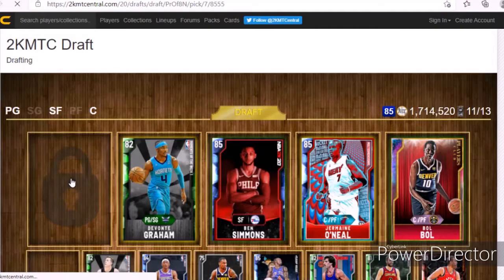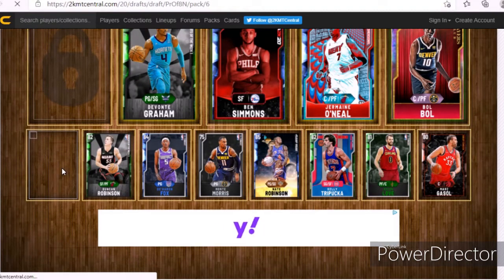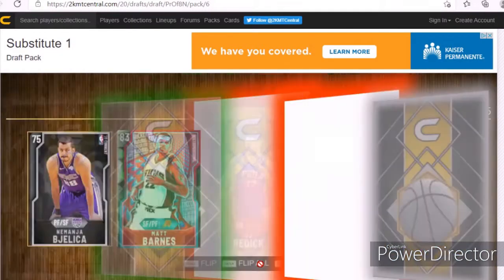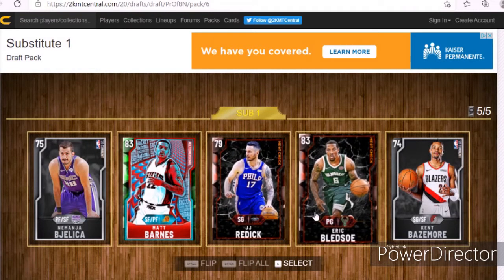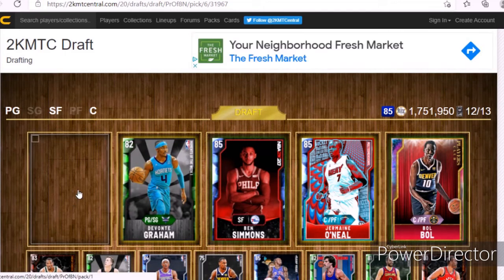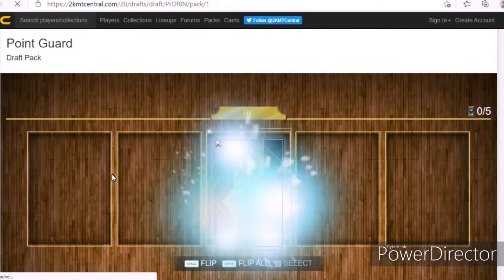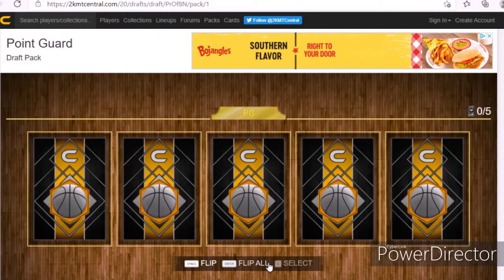I'm gonna pick Duncan Robinson. I can't wait to make on my second channel a John Collins video where I'll be giving John Collins trade rumors. I like Matt Barnes but he's alright. For the captain pack, this is where you normally get opals — I got so lucky when I got an opal Bobble, but this is where you normally get your opals.